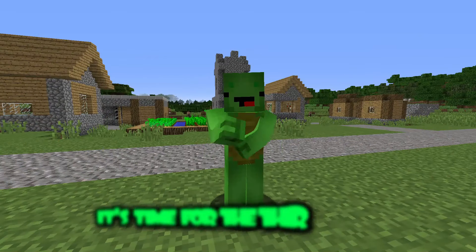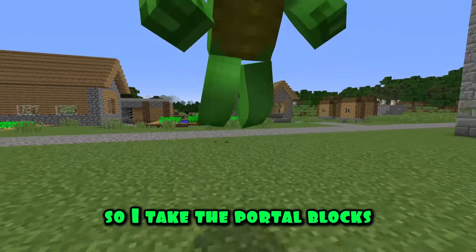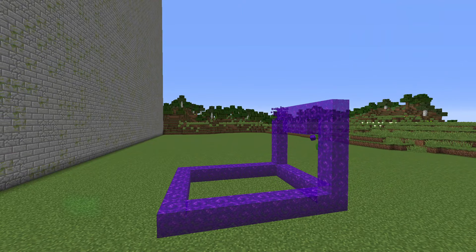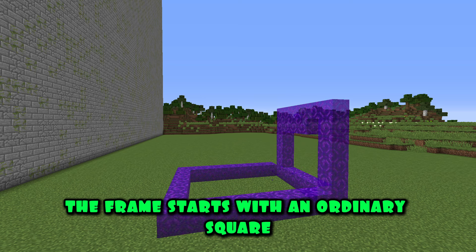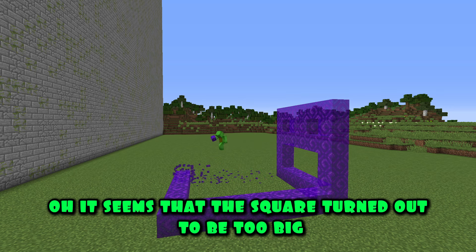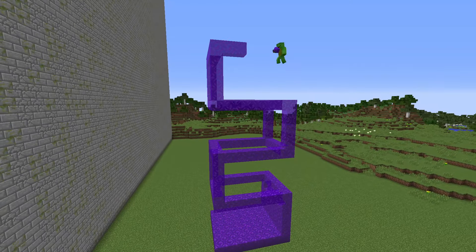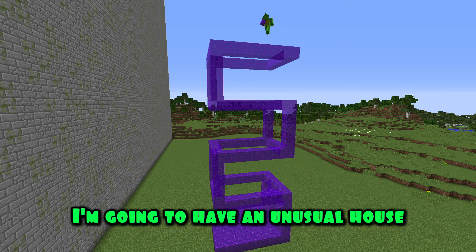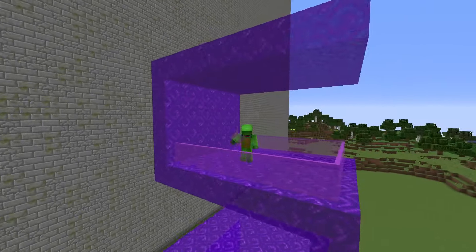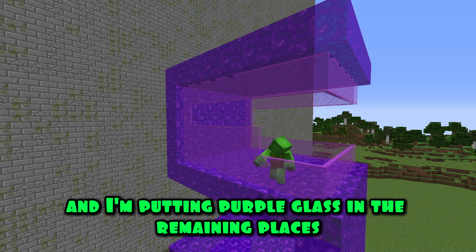It's time for the third round and I'm starting construction. We chose the portal as the third element in our challenge, so I take the portal blocks and start building the framework. The frame starts with an ordinary square and now I'm building a wall — it seems that the square turned out to be too big. Watch carefully what I'm doing — I'm going to have an unusual house today. I finished filling in the frame and I'm putting purple glass in the remaining places.